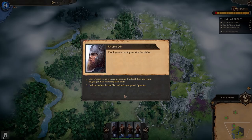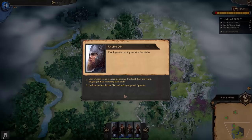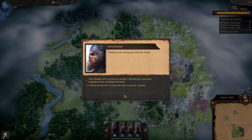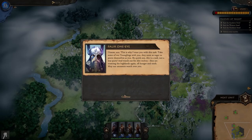Here's another cool thing about the game: there are many different decisions you can make throughout the various scenarios and they are going to make a big difference to gameplay. Hopefully in this video you'll be able to see my favorite choice in maybe 10 minutes or so. We're going with option one - Clan Donna won't even see me coming; I will raid them and return laughing.